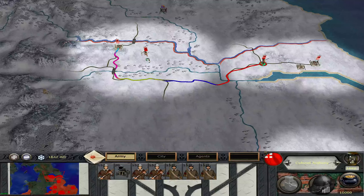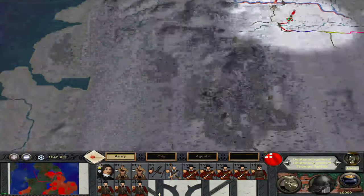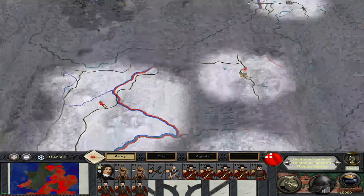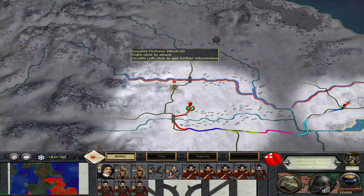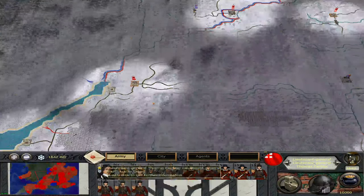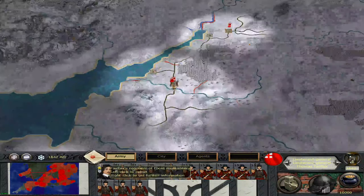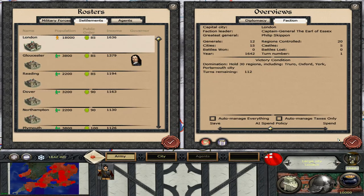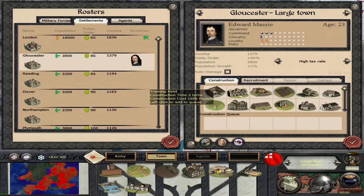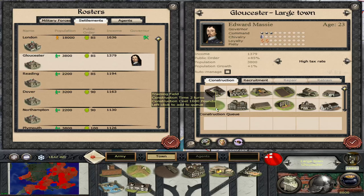That would give us seven extra units, which would give a full stack. The road network is not good — not good at all. You will deal with any settlements over here. You two need to join up and go after York because we need that for the victory conditions. You will either go into Wales or move up along the border. One of my most profitable settlements — well, London for one. I'm going to put in some roads while we can afford them.